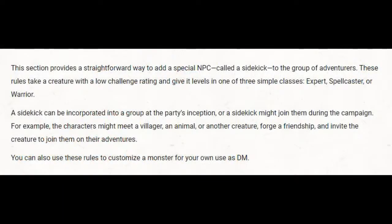Let's look at the intro section. This section provides a straightforward way to add special NPCs — non-player characters — called a sidekick to the group of adventurers. These rules take a creature with a low challenge rating and give it levels in one of three simple classes: the expert, the spellcaster, or the warrior. A sidekick can be incorporated at the party's inception or join during the campaign — for example, a villager, an animal, or another creature the adventurers meet and invite along.